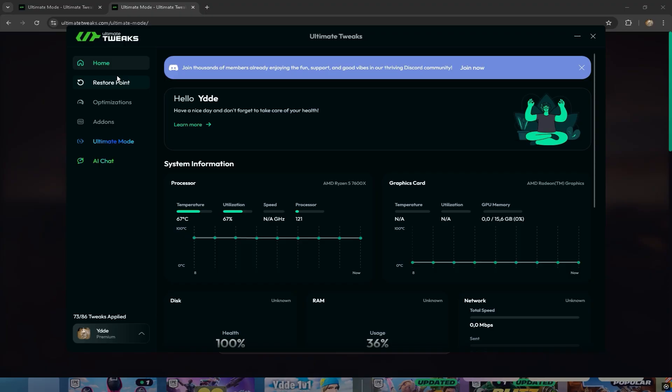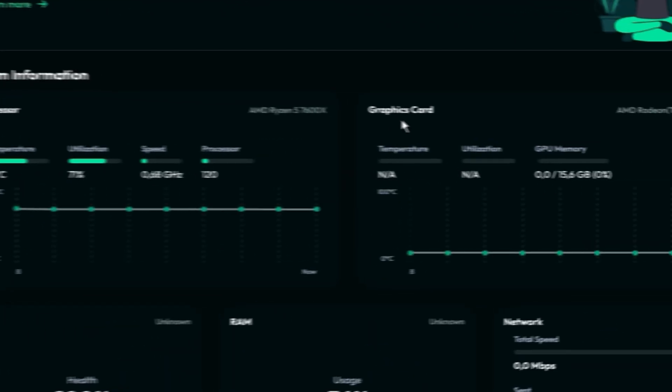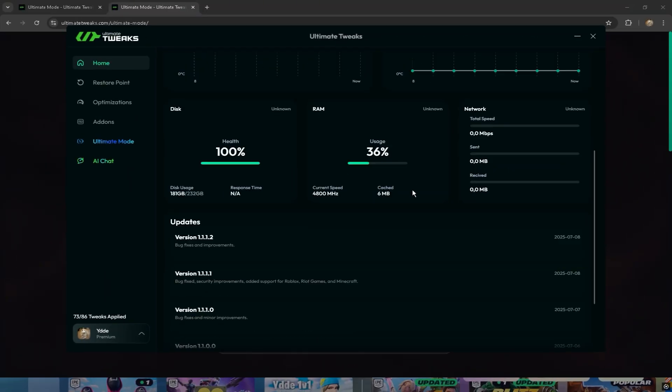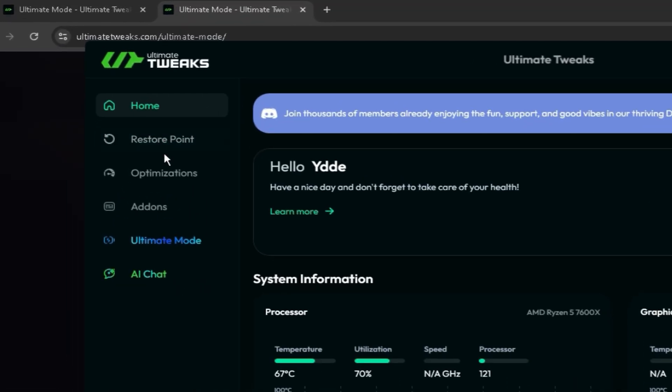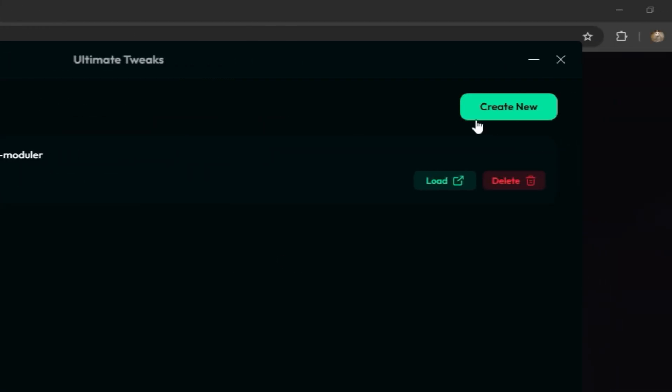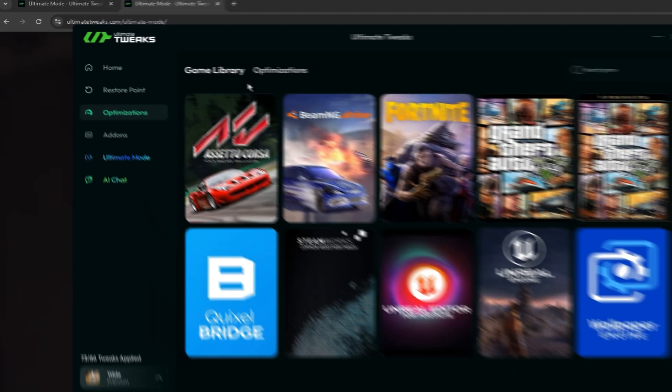The first thing you can see once you open the app is the temperature of your processor and graphics card, and a lot of other stuff. But the first thing I would recommend you to do is press on restore point and create a new restore point.